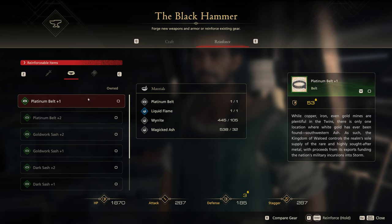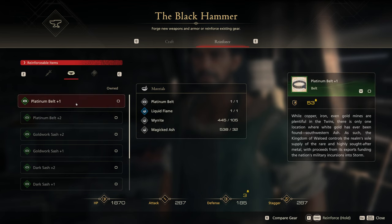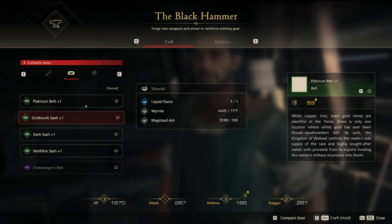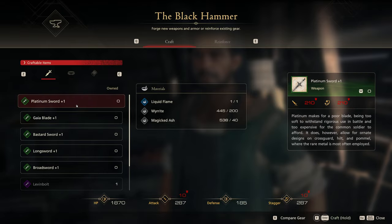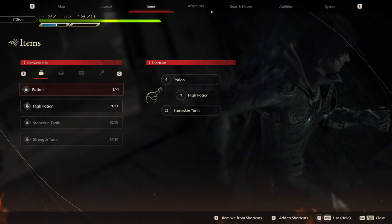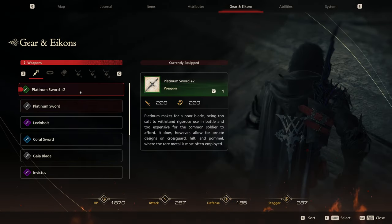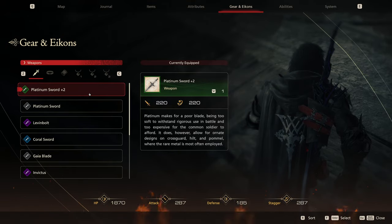The platinum belt could also be made better, but I'll chill on that for now. Wait - do I have two platinum swords now? Is that what I accidentally did? Let me check... yep, I sure do. But this one looks cooler and it's better, so that's fine.